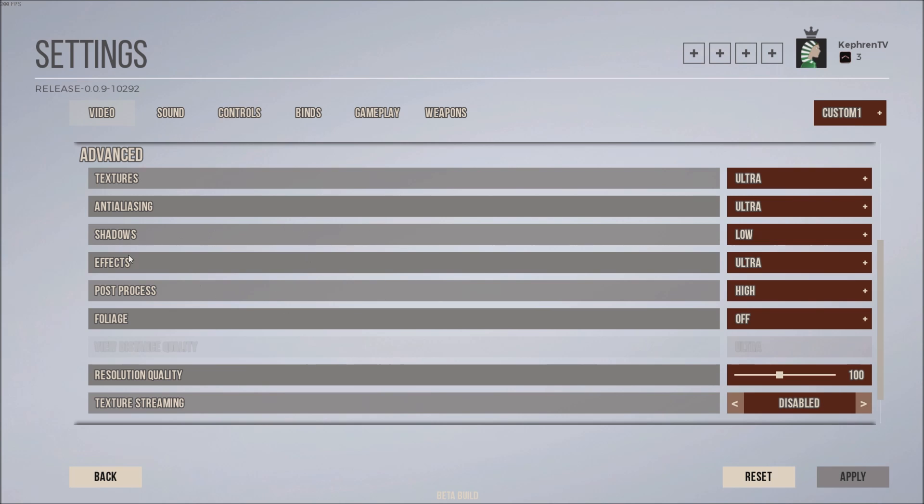For me right now, the biggest gains come from foliage and shadow. Just remove those completely. Going from ultra to low on shadows, I gained 12 to 15 FPS depending on where I am. Foliage is the same — almost 12 FPS when I remove it. Those settings are real game-breakers, so make sure you change them.